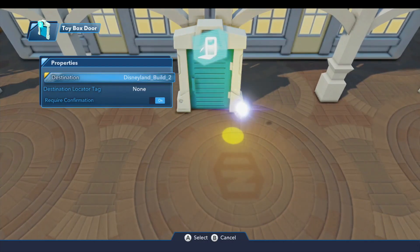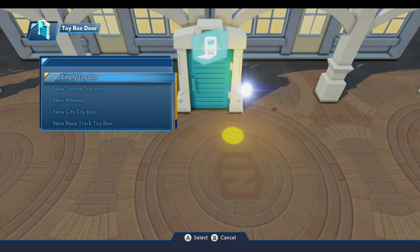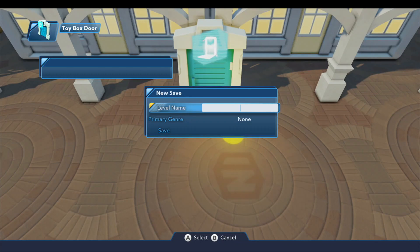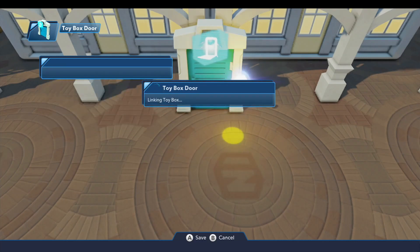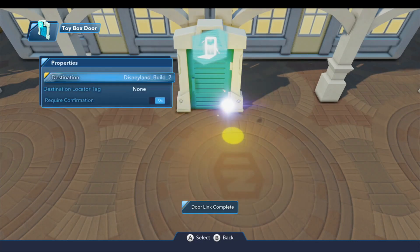The first thing we're going to need is a new toy box. So I've placed my toy box door. We're going to create an empty toy box, and we're going to call this the Pirates of the Caribbean. We'll save, and it creates the toy box and links it to the store. This is in my Disneyland save file.